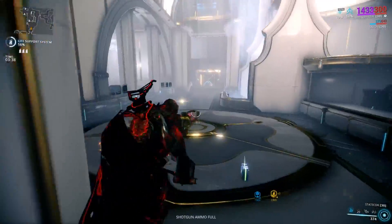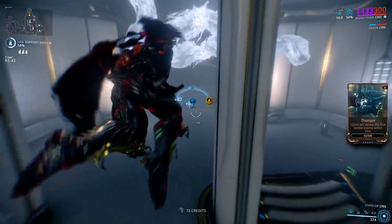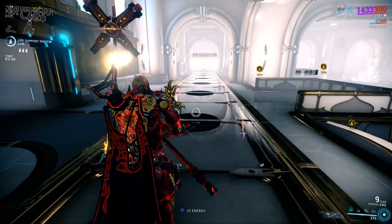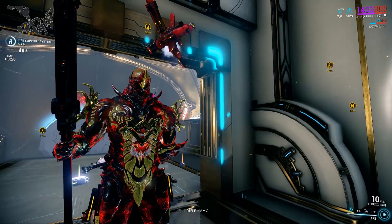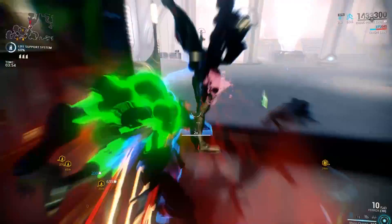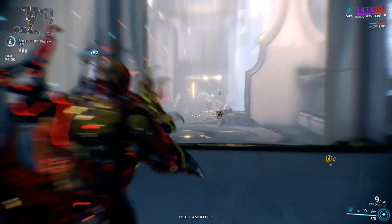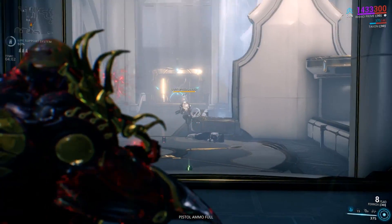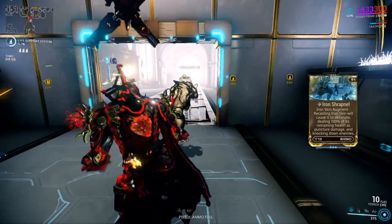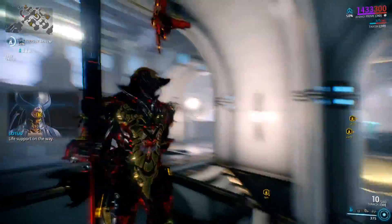Some smaller points to note: you cannot block with a melee weapon while Ironskin is active — it will show the blocking action being performed, but no damage reduction will occur. Also, Ironskin will not stop health drain when playing in Nightmare Mode's Vampire Challenge. If you lose life support in survival, Ironskin will drain immediately and will almost instantly drain again when recast. The augment Iron Shrapnel allows Ironskin to be detonated while active, causing 100% of the remaining health as puncture damage and knocking down enemies around Rhino.